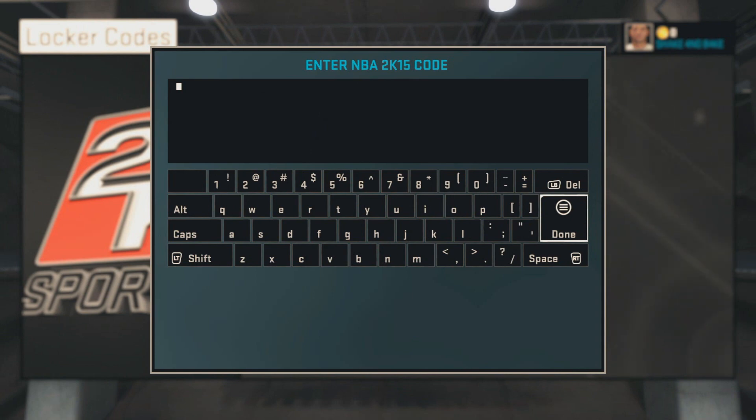You're going to want to go over to Options and then go over to the locker code section. Do not try and type in the code on the PS4 where you redeem code, or on the Xbox where it's redeem code on there as well. None of that — you've got to go into the locker code section.